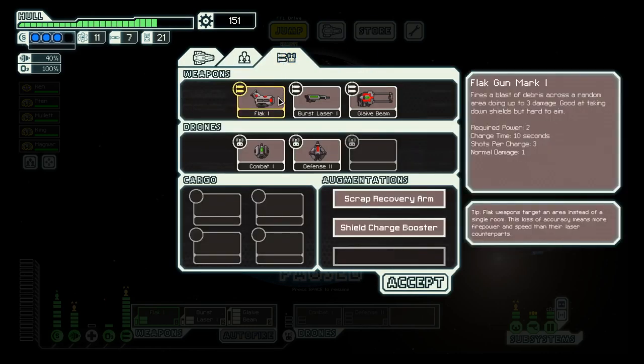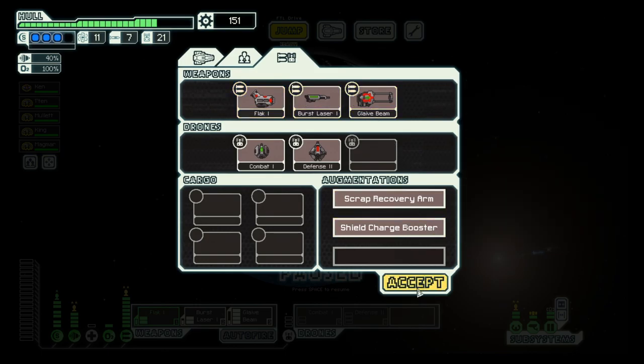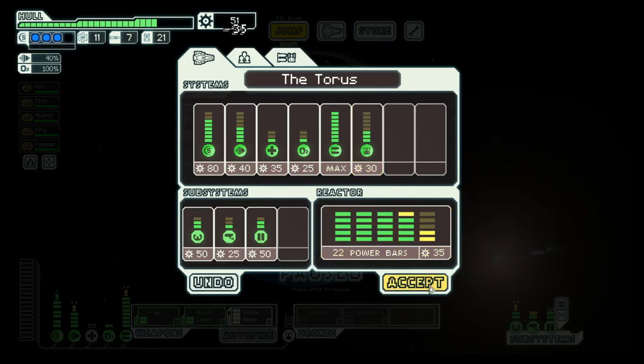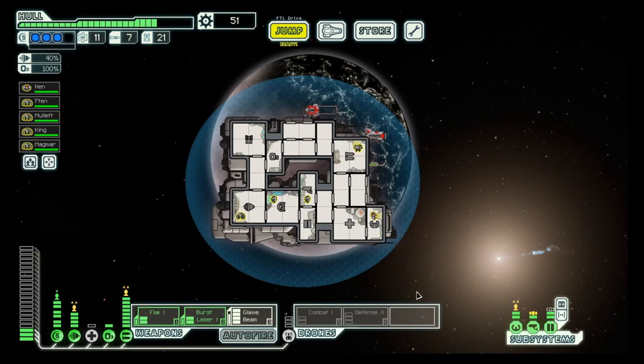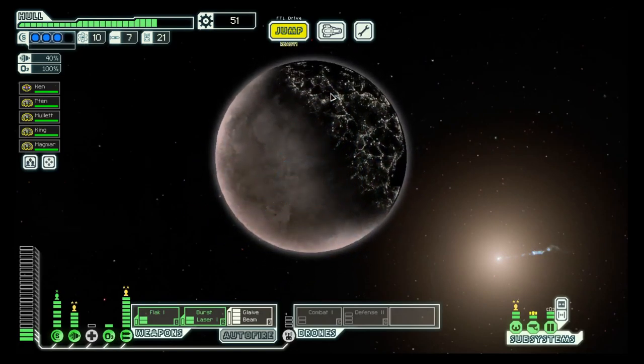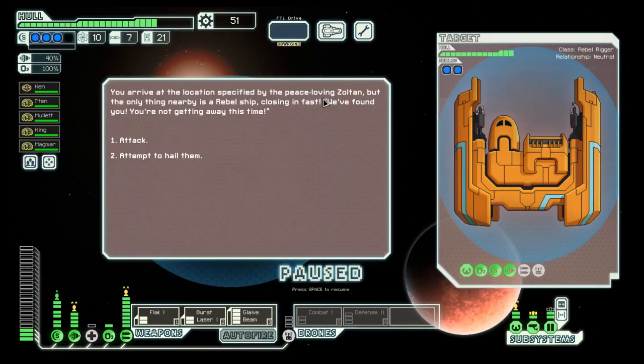How does it look from timing? 10 seconds, 11 seconds, and 25 seconds. 10 seconds, and then a bit more power for the drones. Of course there are two more stores down here, but I don't care — I think I have the weapon system I want.